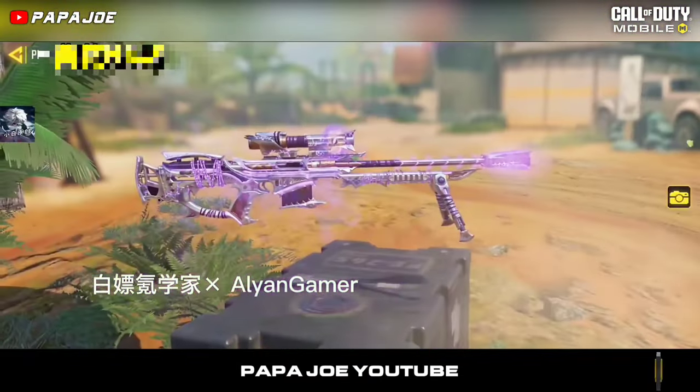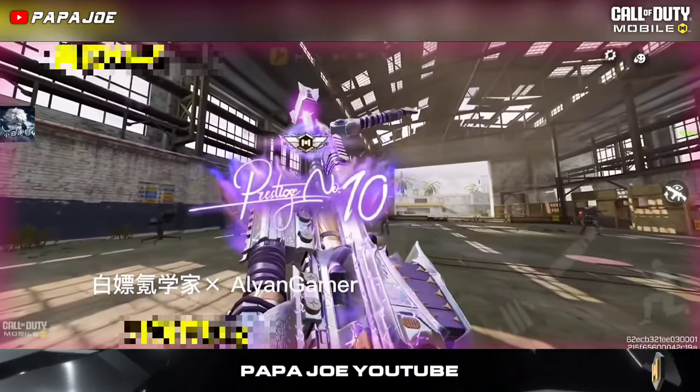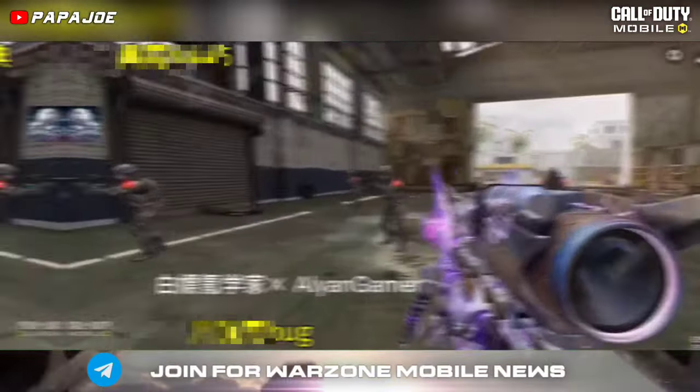If you get a total of three Lucky Draw main rewards in the new Season 4 Fool's Gold, you can expect the legendary Anna 45 Lycanthrope Prestige blueprint as a gift.